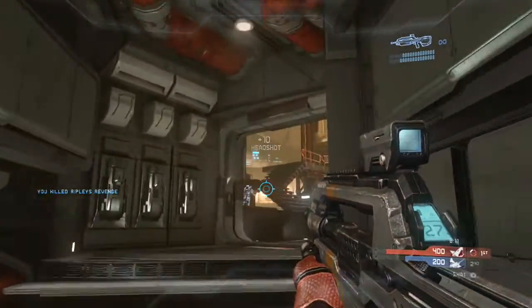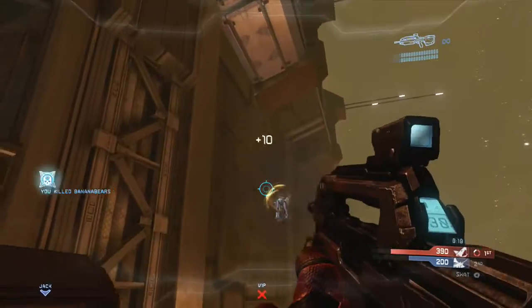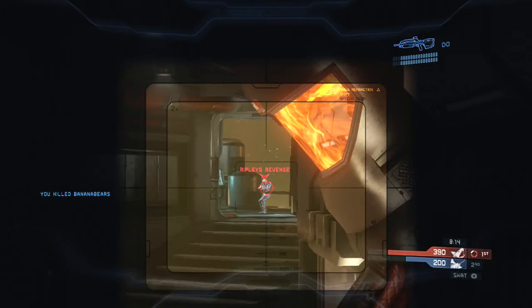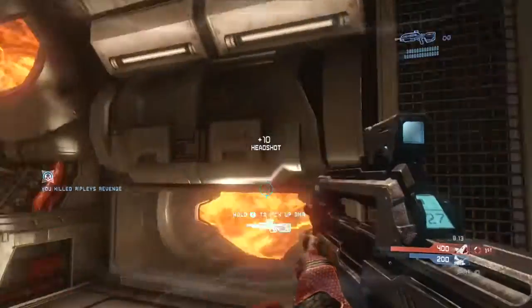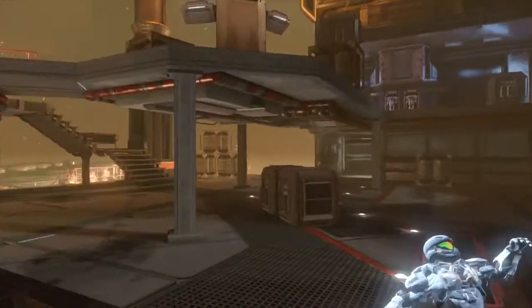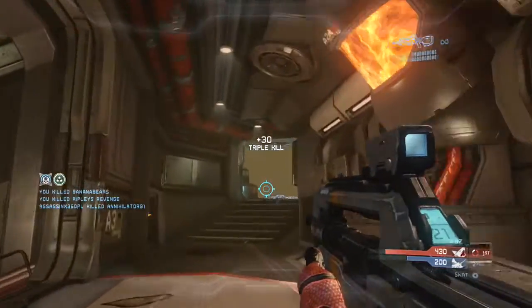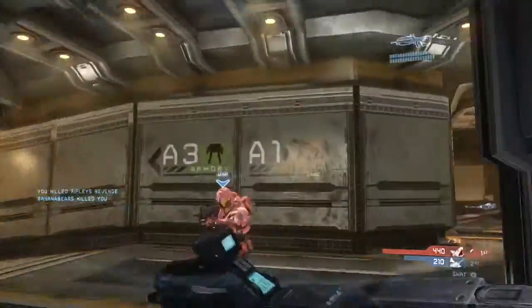I clean up Ripley's Revenge yet again on the corner. I hear this guy lifting — but I already see Ripley's Revenge, so I take care of her first because this guy is still in mid-trajectory. I take care of the player on the corner, then turn around and take care of the guy lifting over. It's really nice to stay right here because players coming over the lift don't look to the right — they come over looking at the base. I get the triple kill, then kill Ripley's Revenge again for the Running Riot.